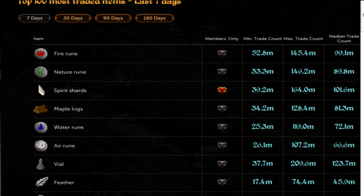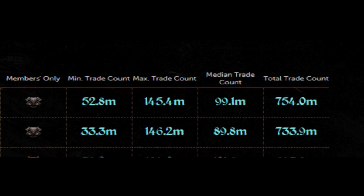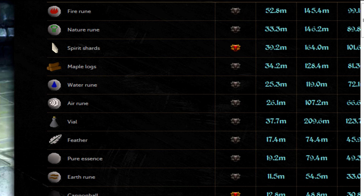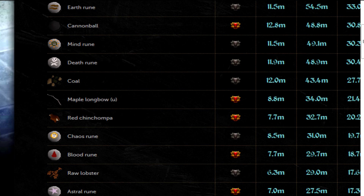You can look right here — these numbers show you what is being sold, how much of it is being sold, the minimum and maximum that's being sold, and the median total over the last few days. Let's do death runes.